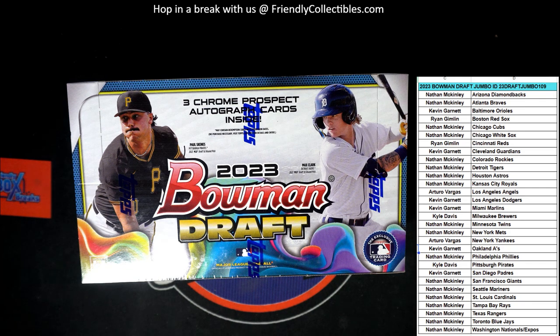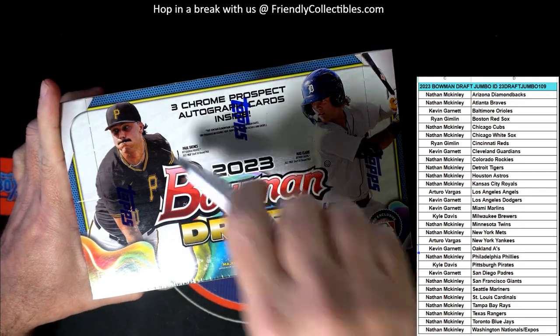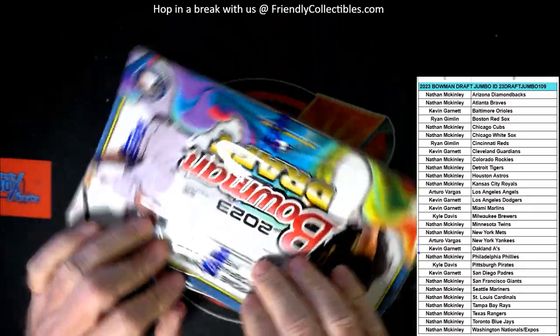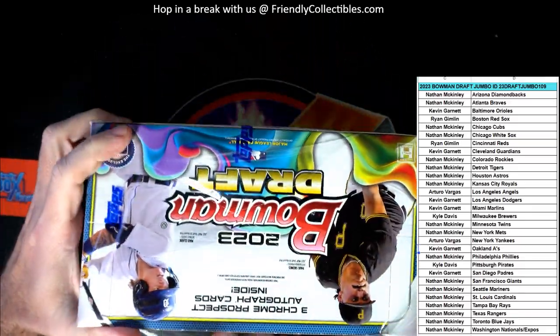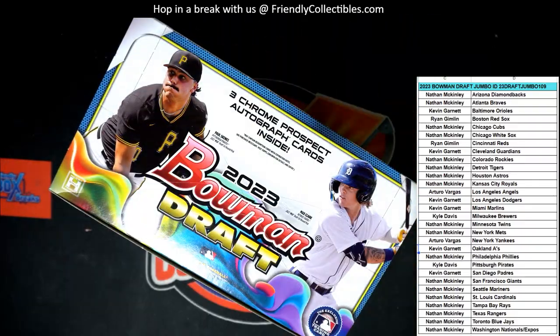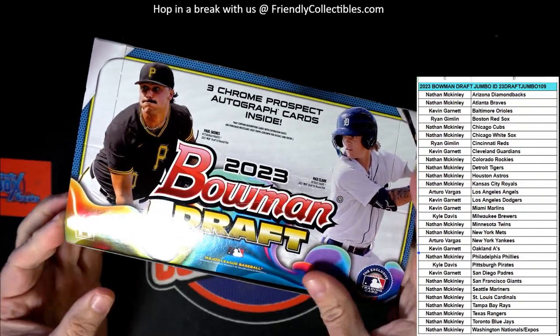All right, here we go. So this is gonna be box 109 right here, but I'm in draft 1-0-9. Let's pull some fire. We got 110 that's on deck. If you're bored and want to get in on a break, let's do 110 after this. This is 109 right here.